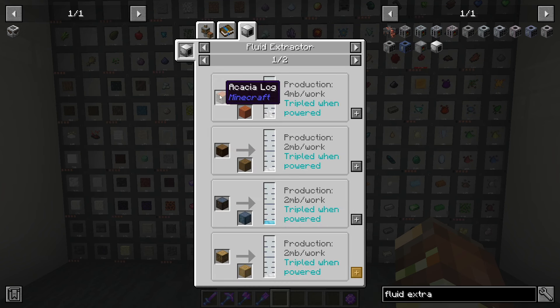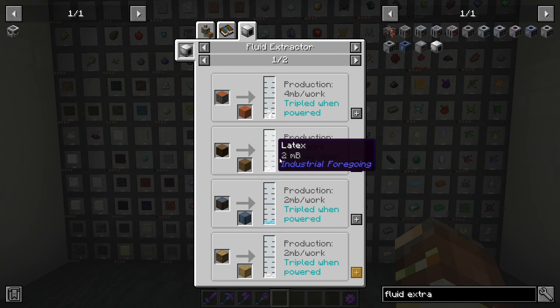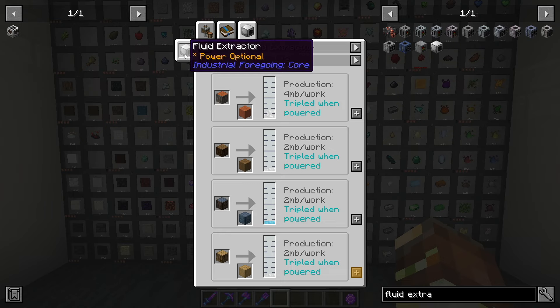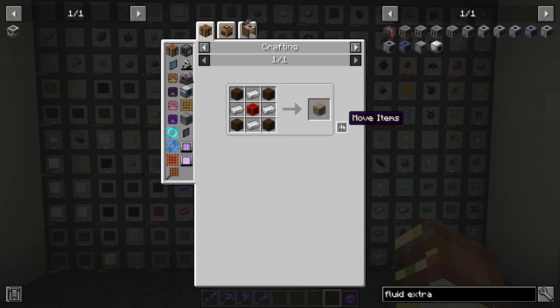The dark oak actually produces three, but the best one by far is the acacia log. So we're going to want to basically set it up so that we're always placing acacia logs in front of the fluid extractor, because how the fluid extractor works is it extracts the fluid of whatever block is right in front of it. To craft up the extractor, we also need to make one of these basic machine frames — it's the beginning machine frame for Industrial Foregoing and just takes some basic materials. Nothing super fancy right off the start.